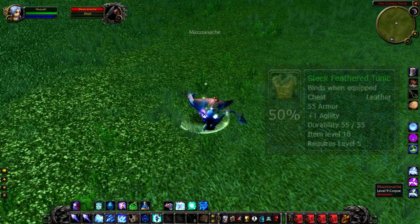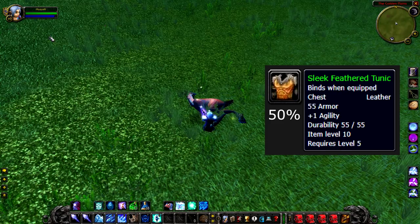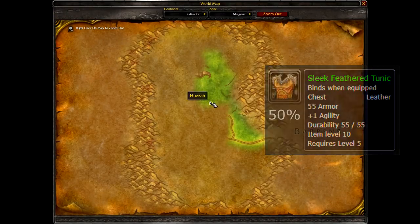Nevertheless, if you do manage to kill him, there's a 50% drop chance to get the Sleek Feather Tunic, which is a very nice leather tunic. If you don't have a use for it, it sells for a fair bit on the Auction House.